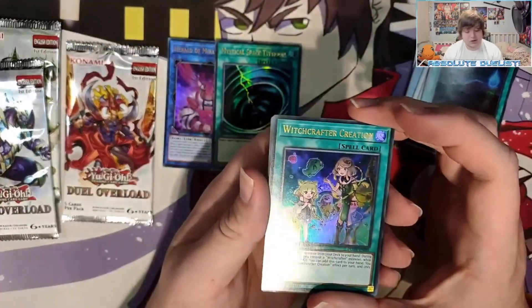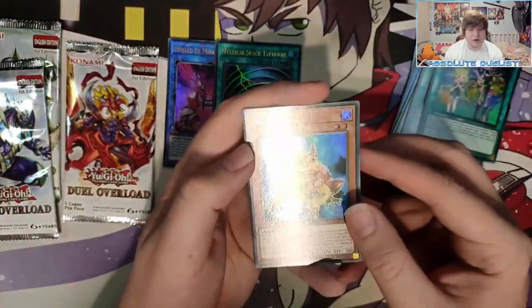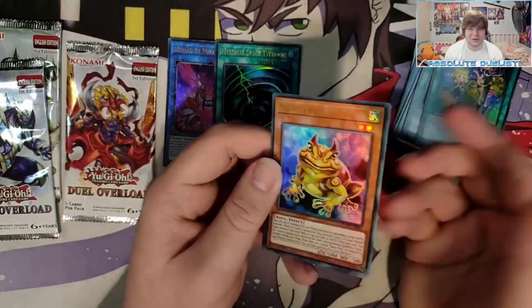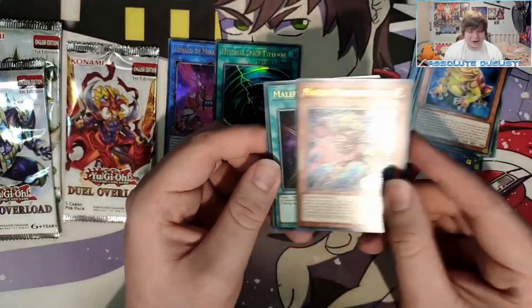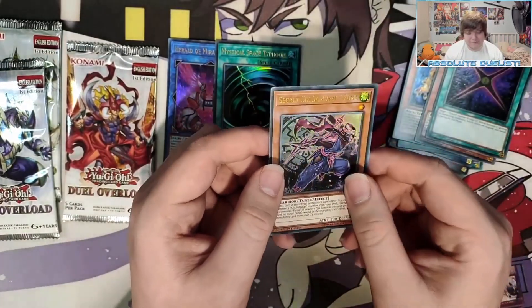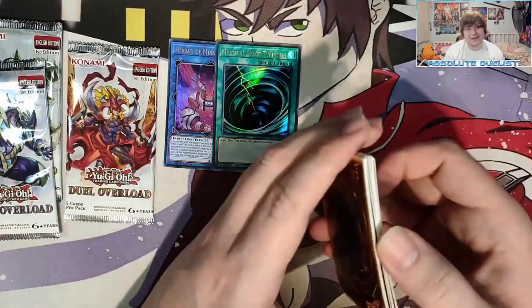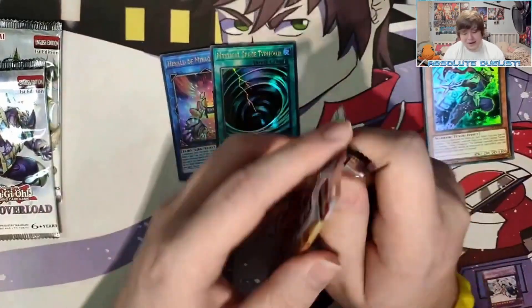Next pack: Witchcrafter Creation — we're not playing Witchcrafters but I do like the deck. Swap Frog — if we ever build Sealed Only frogs I guess. Magical Musketeer Caspar. Malefic Divide and Secret Six Samurai - Fuma. That pack did not help us in any way, shape, or form, but some pretty cards were pulled — not bad at all.